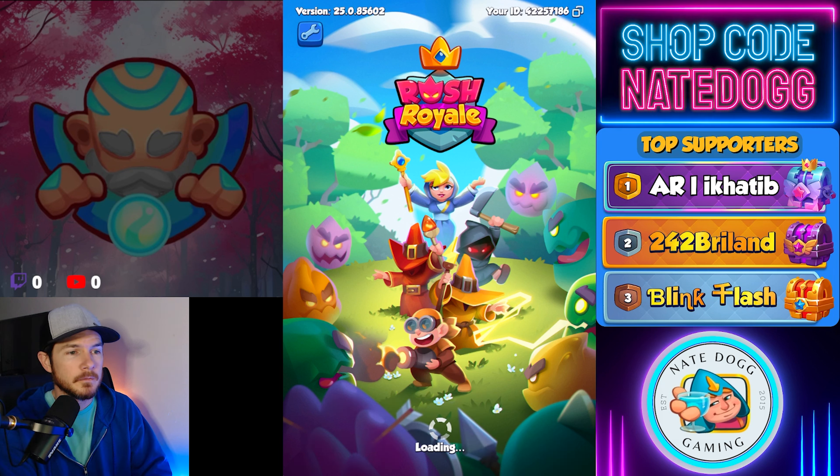At the very end it will bump you to a secondary payment screen where it says the payment is processing — hang tight. It can take a little bit longer, generally about 30 seconds, and within that time it's linking it to your Rush Royale ID so that when you pop over into the game a few moments later it will be there.